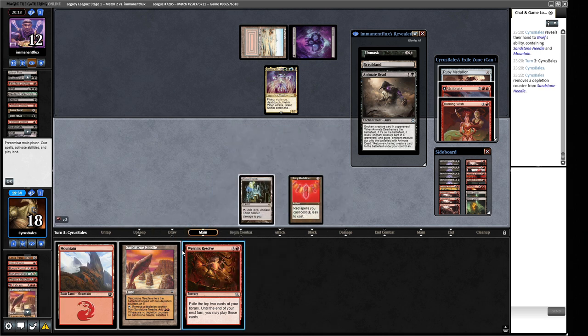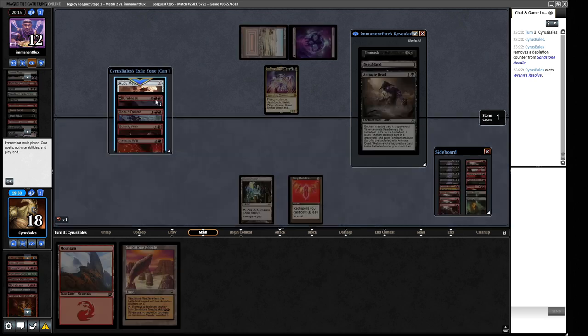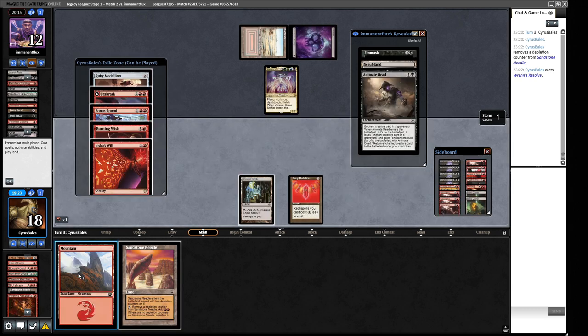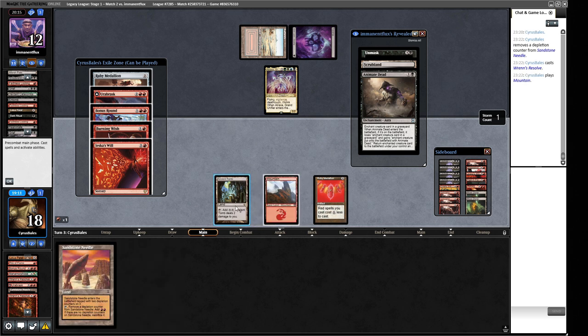We crack a Lotus Petal and cast Ren's Resolve - we hit a Bonus Round. Cheeky! That costs red red. We have Jeska's Will which adds mana to our pool. With Ruby Medallion in play, Jeska's Will costs one mana and adds three, then we can cast Bonus Round for two. We play out the Ruby Medallion. My brain isn't set up to calculate these lines quickly.